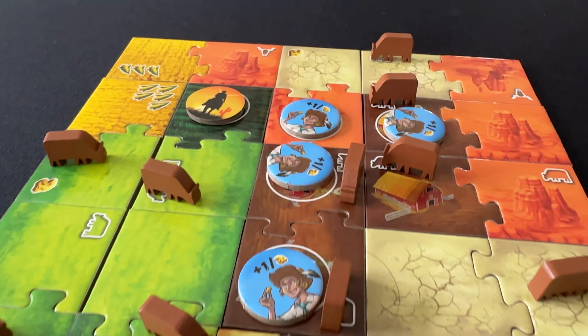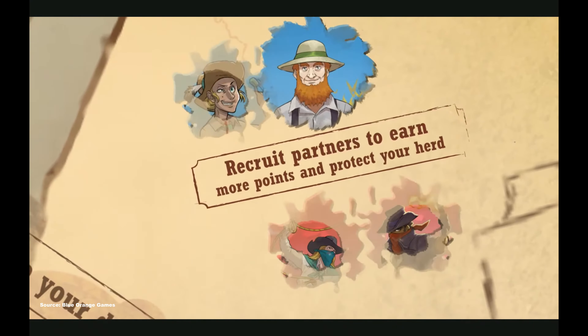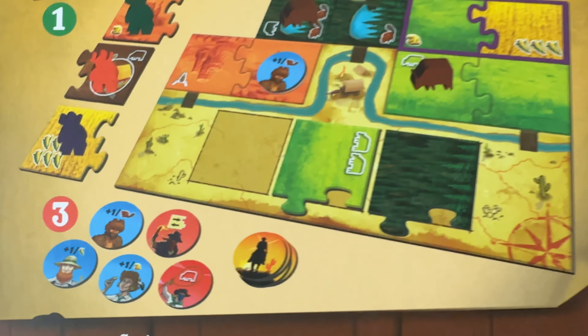Furthermore, there are tile icons that have a chance for scoring, like corn, gold, and beavers, and tiles that allow you to take a worker token that give you special abilities or different scoring capabilities.